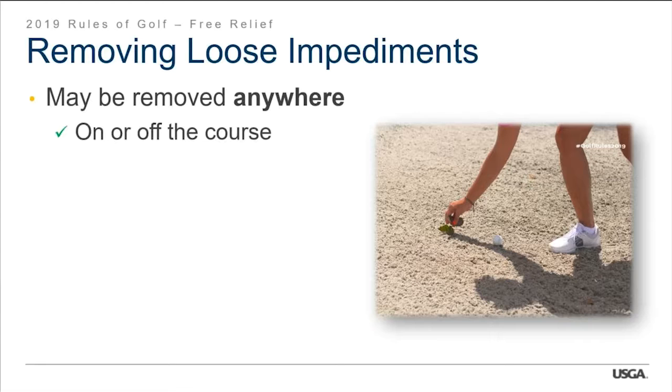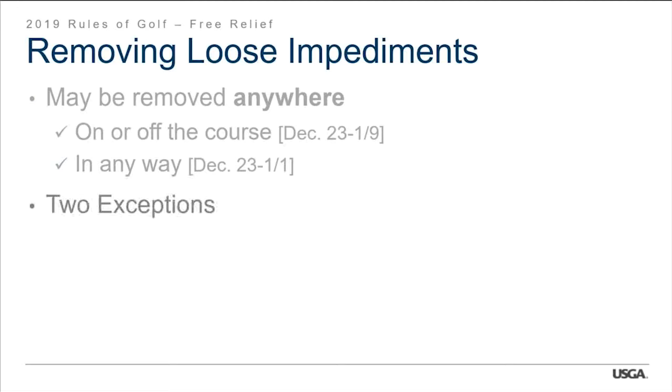Loose impediments may be removed anywhere — on or off the course. You can remove them in any way: by hand, foot, towel, kick — even an air blower, though please don't bring a power blower on the golf course. These decisions are incorporated directly into the new rules; we don't refer to separate decisions anymore. Now they're just incorporated straight into the rule for uniformity. There are two exceptions: no removing loose impediments where the ball must be replaced, and no deliberately removing loose impediments to affect a ball in motion.